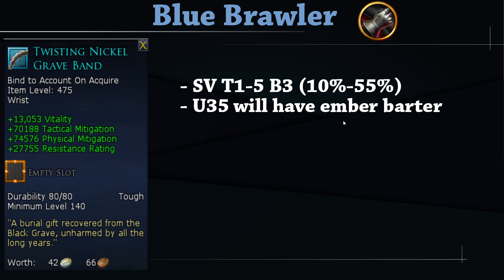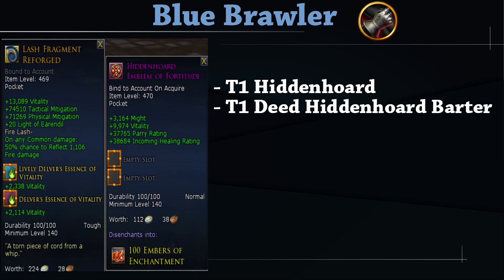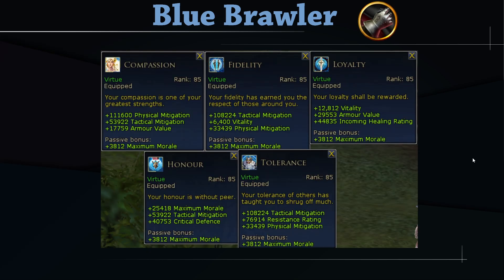For the bracelet, get the SV high Tac Mit and Fizz Mit one — Update 35 will add an ember barter for these. For the necklace, the Hidden Horde necklace is recommended. For the pocket item, if you don't have the Lash, get the Hidden Horde Emblem of Fortitude from the Hidden Horde raid. Your belt should be the Gundabad Belt Buckle of Balance — lots of vitality and Fizz Mit, crafted by a Gundabad Jeweler.